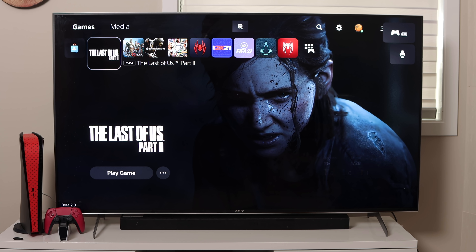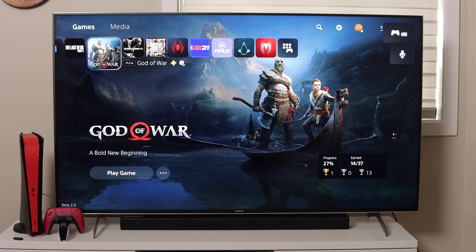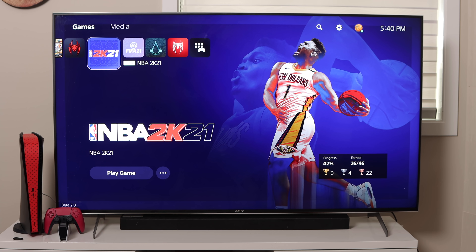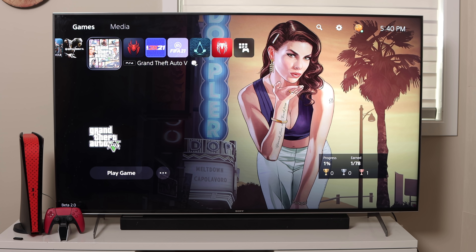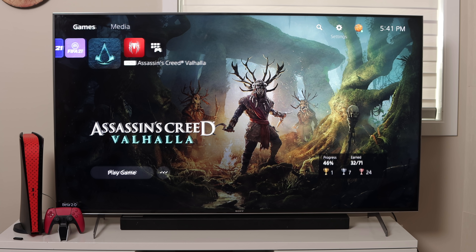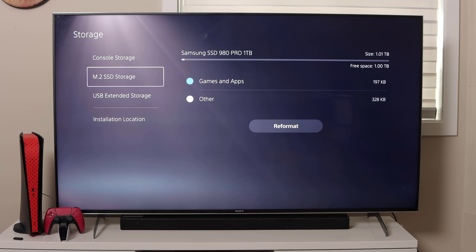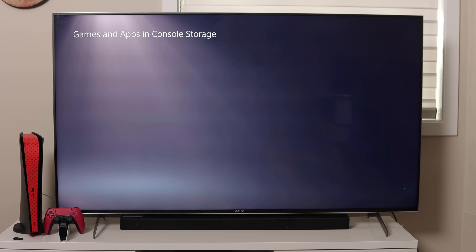Okay, now we've got expanded storage. As you can see, the system beta is installed — it shows right there. A few things have been added: it now tells you what kind of game you're playing — whether it's PS4 or PS5 — right next to the game. PS5: NBA 2K21. PS4: Grand Theft Auto. Let's try to move a game onto our new M.2 SSD. Going into Settings, then Storage — we've now got three different sources, and our M.2 SSD is in here: one terabyte, Samsung 980 Pro.